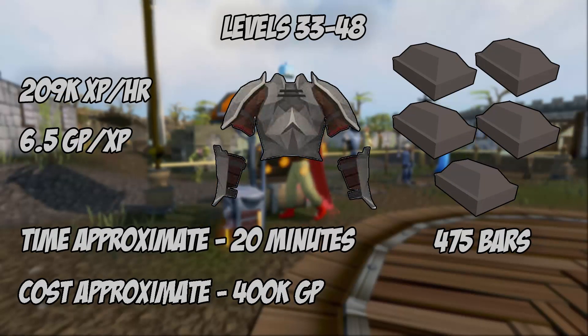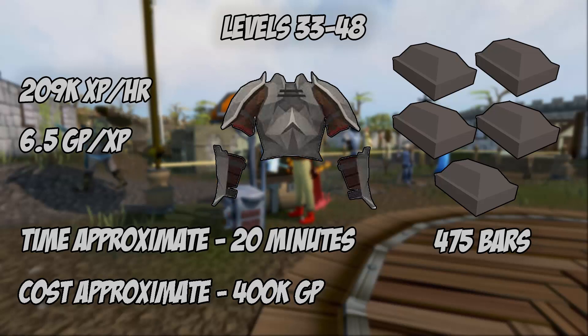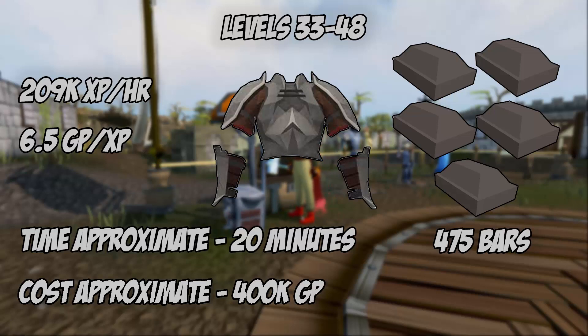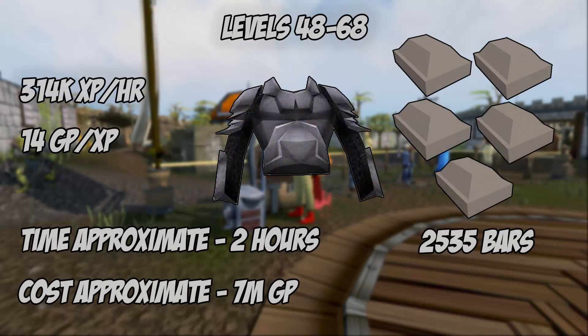Levels 33 through 48, the highest experience yielding item is the iron plate body. It gives 125 base experience and uses 5 bars per item. You will need 475 iron bars. It yields 209,000 experience per hour and costs around 6.5 GP per experience. You'll be doing this method for approximately 20 minutes, costing just over 400,000 GP.